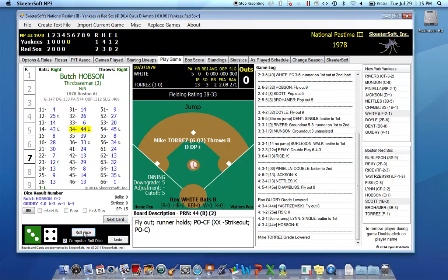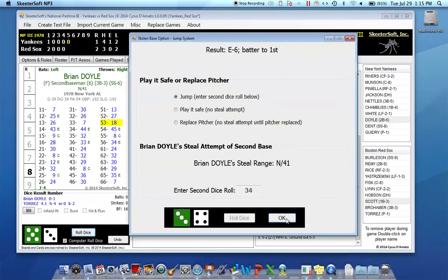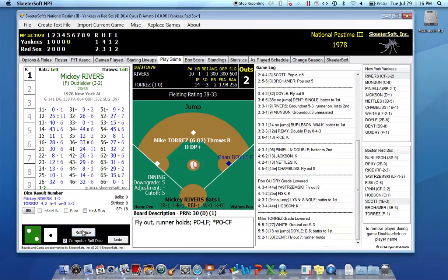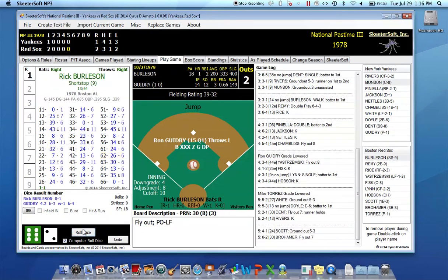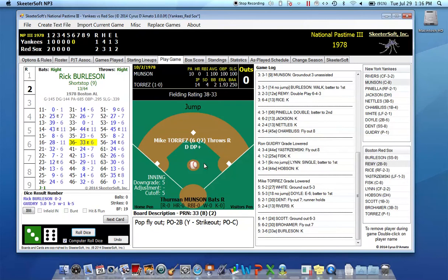Moving on to the top of the fifth: Torres faces Roy White who grounds to third, then Brian Doyle reaches on an error by shortstop Burleson. Torres has dropped to a D — he pitches four innings at C then drops to D thereafter. Dent flies to left, two down, and Mickey Rivers — who homered his first time up — strikes out here. Bottom of the fifth: George Scott grounds to short, Brohammer flies to left, Burleson strikes out. Through five innings, Yankees scored one in the first on Rivers' homer, Red Sox had a two-run double by Fisk in the bottom of the first. Nobody's been able to do anything since. It's 2 to 1 Red Sox going to the sixth.